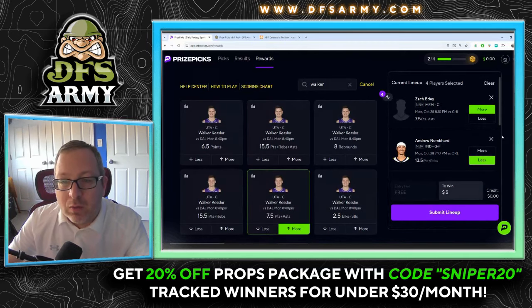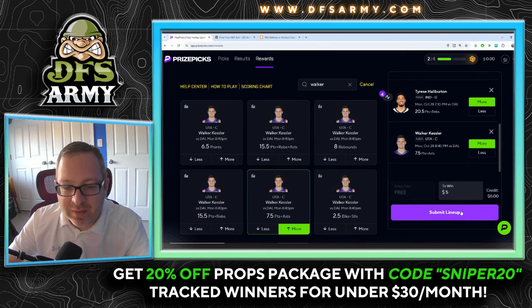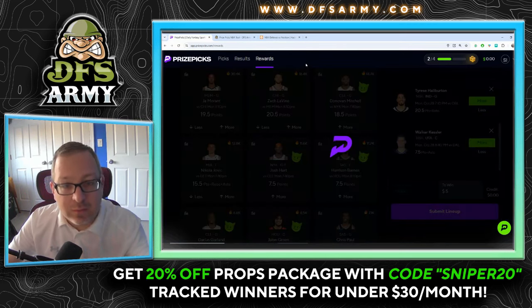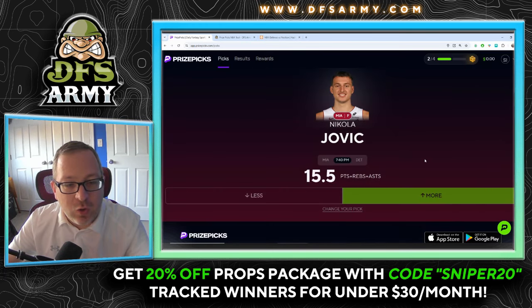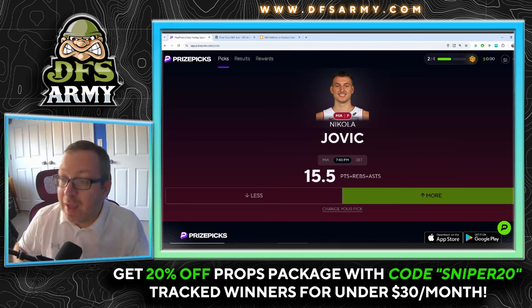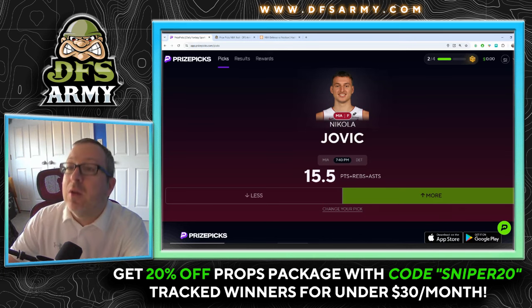Submitting the free lineup. For our streak play: Nikola Jovic more than 15 and a half points plus rebounds plus assists. If you want access to the tool you just saw, code SNIPER20 gets you 20% off the DFS Army props package. More plays in the Discord, plus access to PrizePicks, Underdog, Sportsbook, and Sleeper. There are also promo code deposit matches. Good luck in those contests — let's cash this ticket and I'll see you next time.